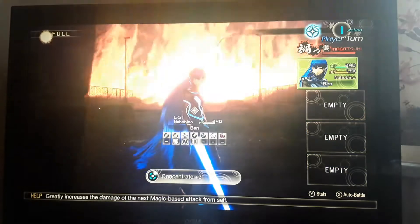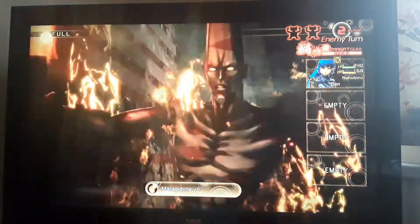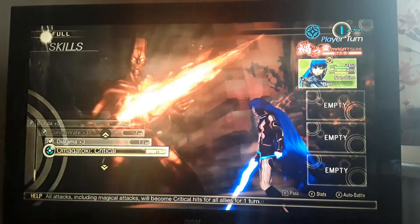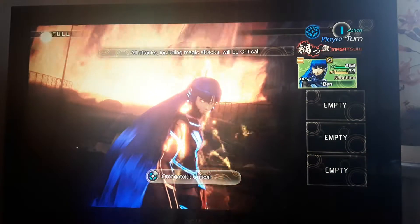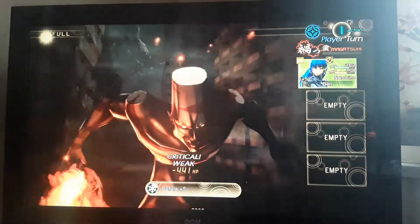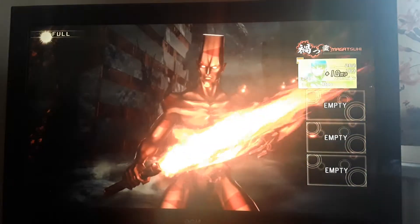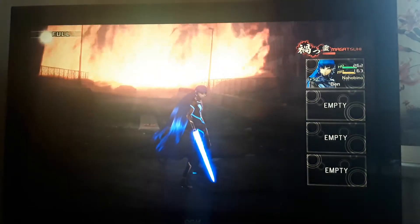I'll probably have my Magatama next turn, so concentrate and get ready. I'm trying to decide whether I should use two attacks for this Magatama turn, because he could just use two physical attacks after this and bring me down to zero health. I'm pretty sure I still have Endure, so I can take risks. I might start using some ice gems toward the middle-end of this fight to keep my MP up, but I seem to be doing fine right now.